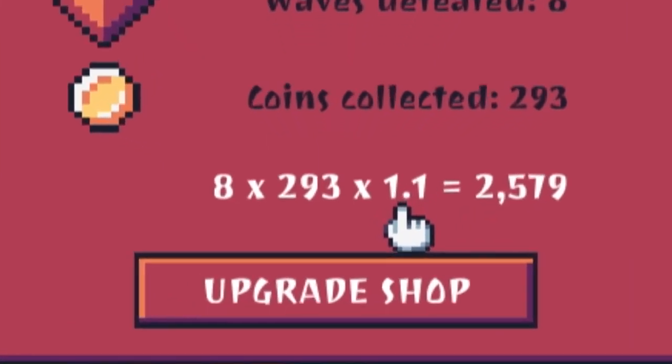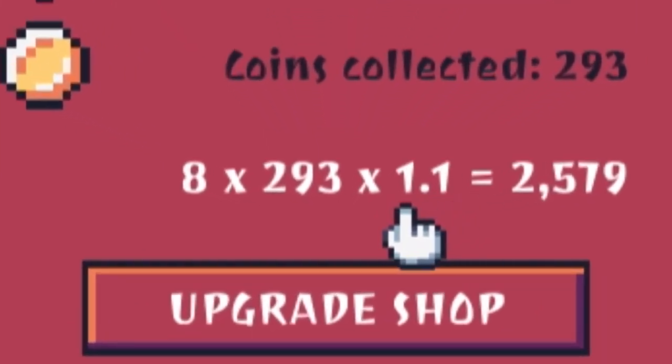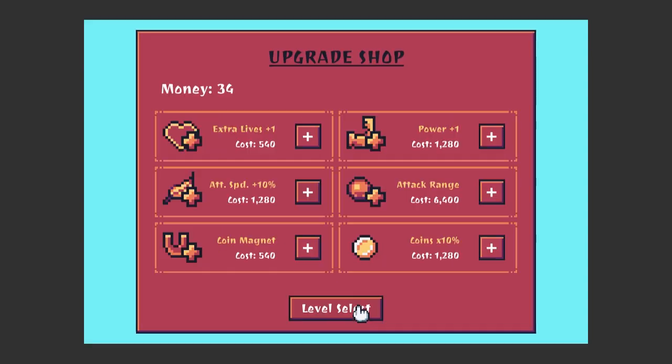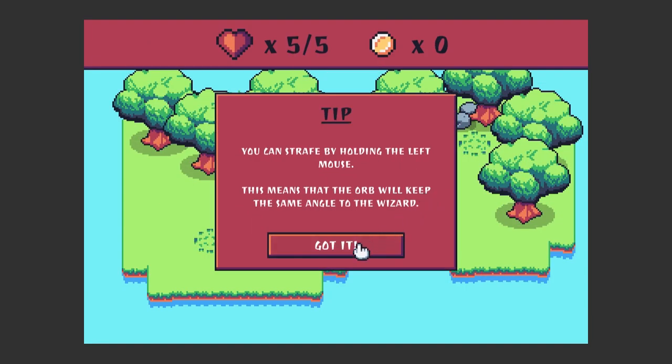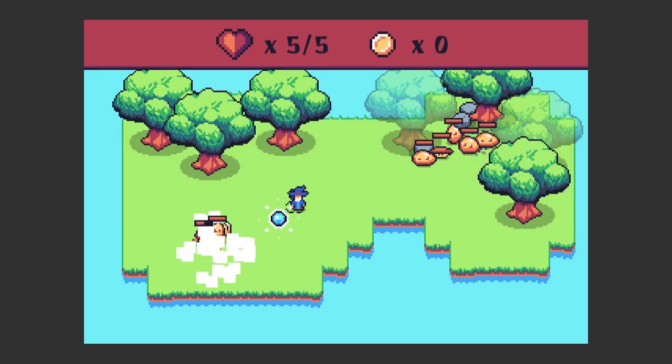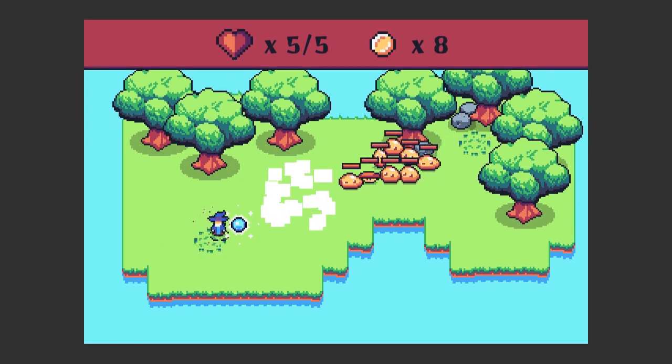I thought it would be an interesting mechanic because the player can choose whether to go for more power or go for gaining money, which will in the long term give more power. In the past the multiplier would just apply from a certain level — level three in the game — so the fourth level you play would have a multiplier of two, meaning the coins earned there would be doubled.